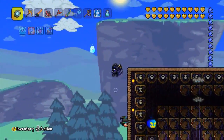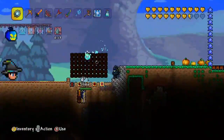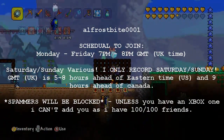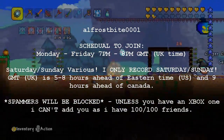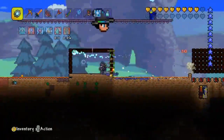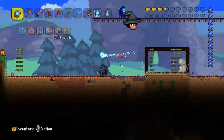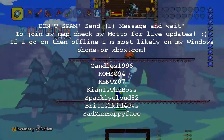If you need items, you can message me — Frostbite0001. I'm normally on between 7 and 8 p.m. Monday to Friday, and on Saturday and Sunday most of the day, though I don't give out as many items on weekends. Weekdays are Monday to Friday, weekends are Saturday and Sunday. You can also message the people shown on the screen.